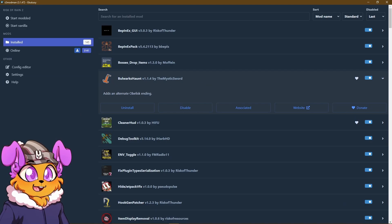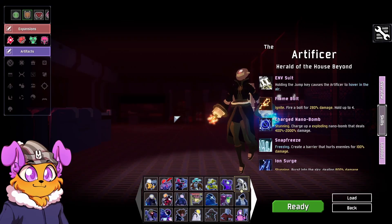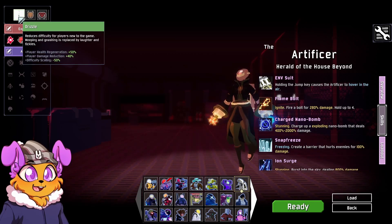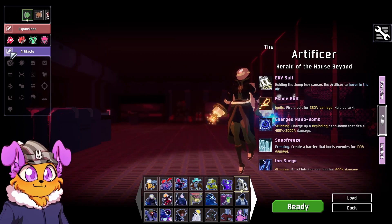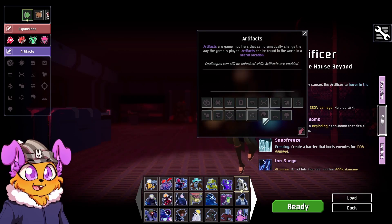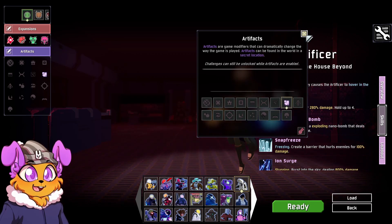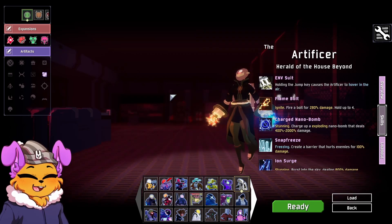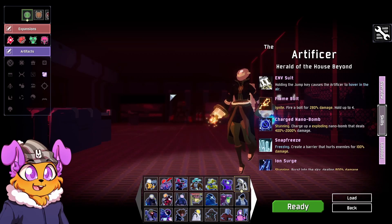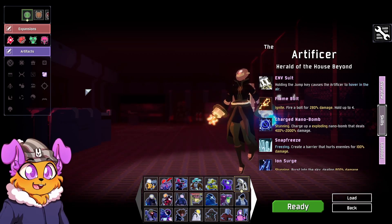Bulwark's Haunt is the name of the mod - Bulwark's Haunt, that's what I was trying to say. Drizzle to make things easier. I'm also going to enable Dissonance, because I feel like I get through stages faster - like I get money faster with Dissonance. I could be very wrong on that, but I'm enabling Dissonance also.